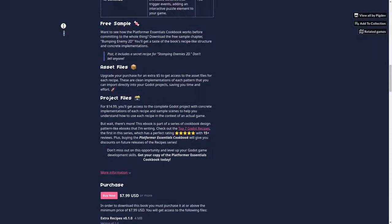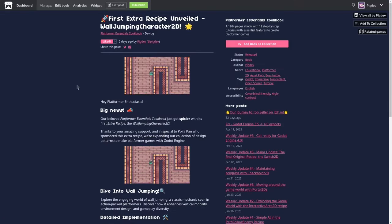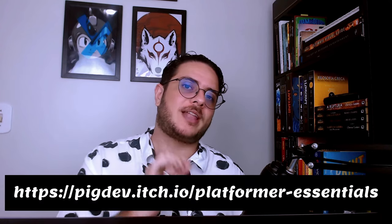But using this approach, we can maintain the player's progress throughout reloading and scene-changing processes. The Checkpoint2D is one of the 12 main recipes from the Platform Essentials Cookbook, which just got an extra recipe update for wall jumping, making it 13 recipes in total — 12 from the main cookbook and one from the extra recipes. If I were you, I would grab my copy before the price bump. Go to picdev.itch.io/platformer-essentials and grab your copy before the price bump. But for now, that's it. Thank you so much for watching. Keep developing, and until the next time — see you there.